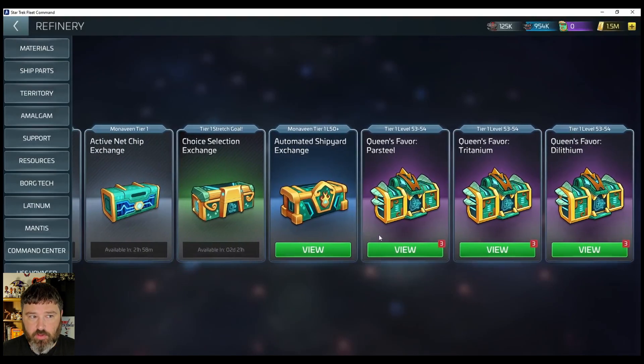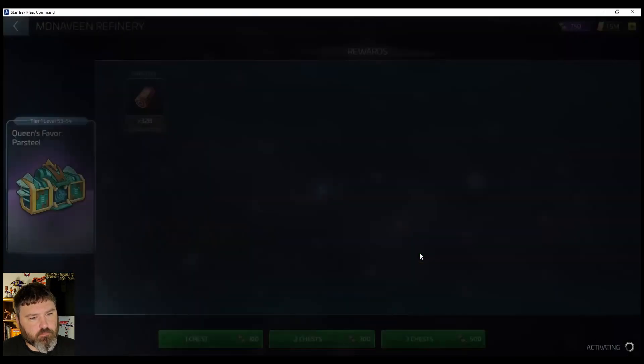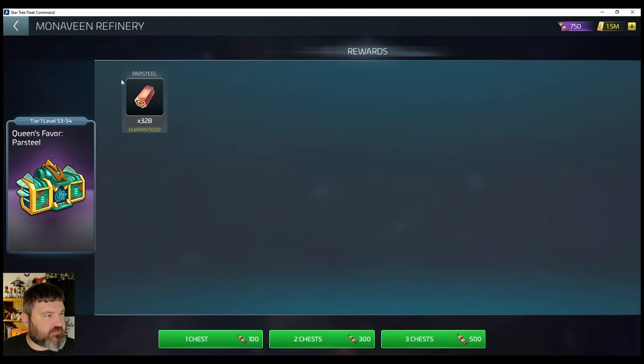Let's get into this Queen's favor section. Parsteel, Tritanium, Dilithium — one chest is 100 per. Now if you want two chests, of course there's an increase — that's 300 Queen's favors. Why? I don't know. They just want to mess with you.